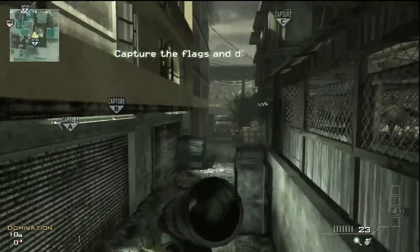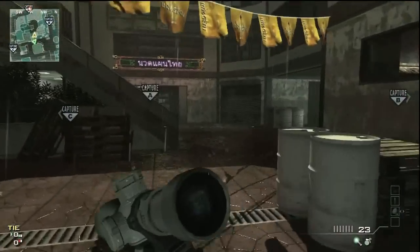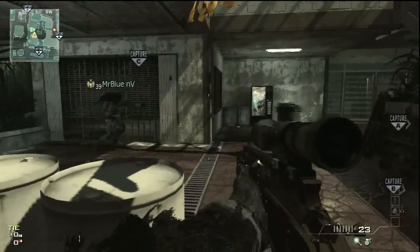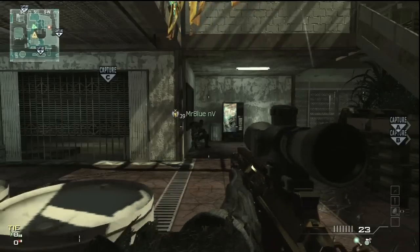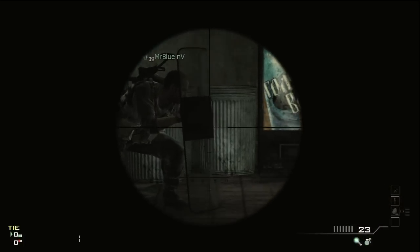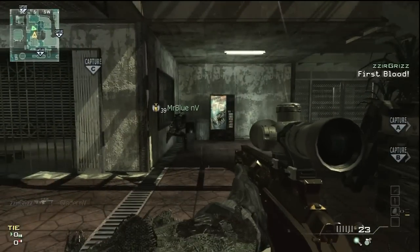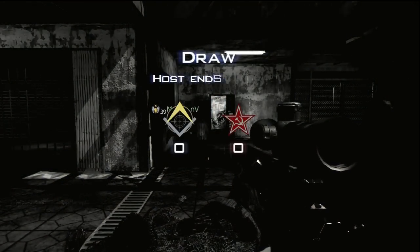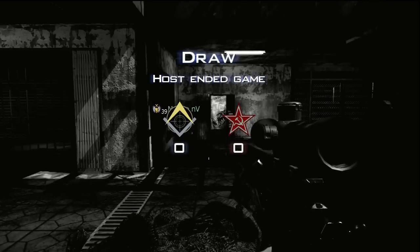If we're in an actual game situation — again this is a private match, but if we're in an actual game — this is pretty much what it would look like. I go here, Blue throws the stuns, he lines himself up, knows his spot, pulls out his riot shield, and here comes Glader — first shot. That's pretty much what it would look like in a game scenario.